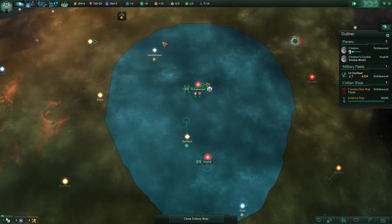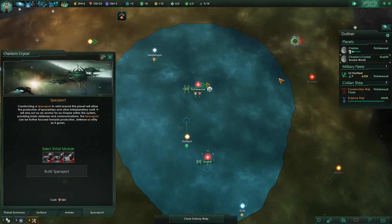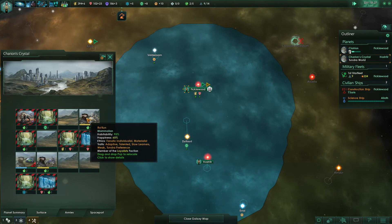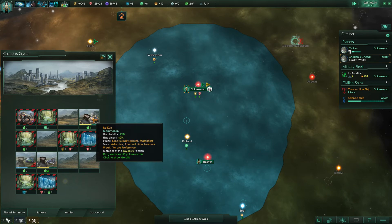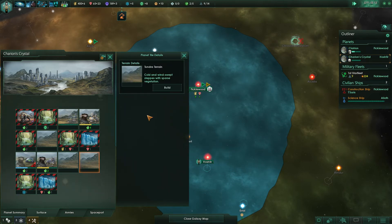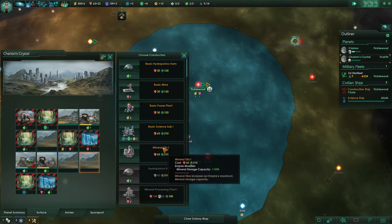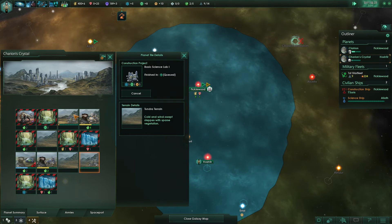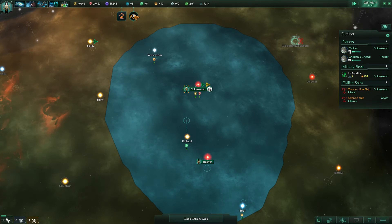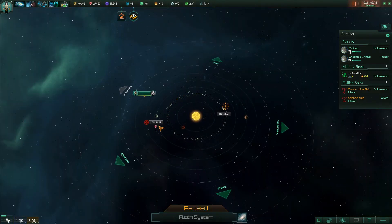We're good on energy credits for now. How's Charon's Crystal doing? We've got buildings here and here — this is built, so we're getting lots of food and the habitability bonus. Let me pre-bake a couple of science labs so I don't forget about them. The nice thing with science labs is you get the full version even though your colony isn't fully built yet. We're definitely going to go mineral-focused here.